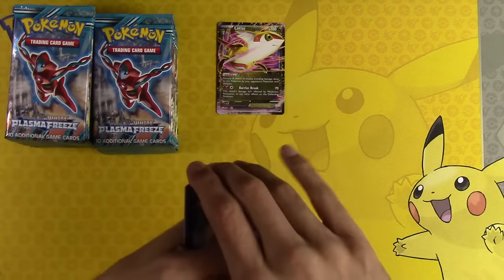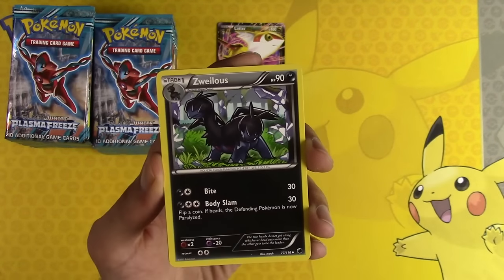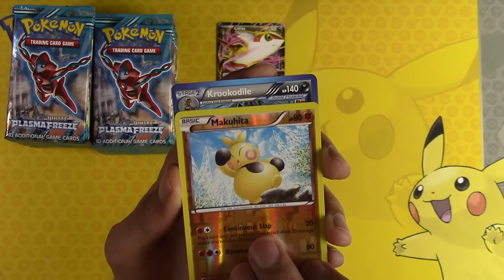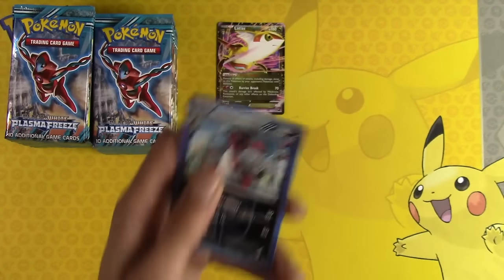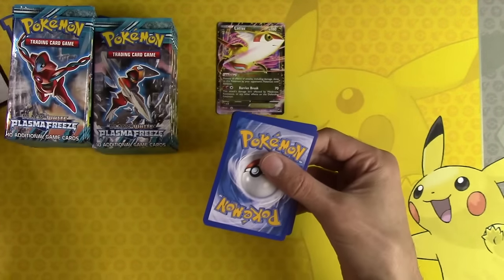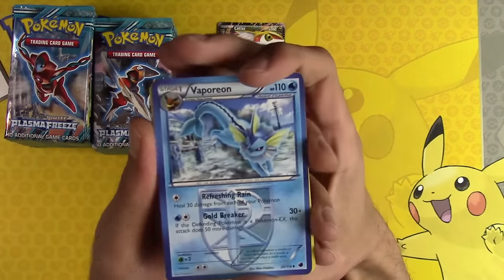I might give out some of the codes in this video - why not? Lairon, Noctowl, Zubulus. I saw the blue, but the blue threw me off there for a second. I was like... but no, it's a Krokorok. I'm sorry. And you can have a code - why not? One Plasma Freeze code. I still think the codes are worth a couple bucks a piece if I remember correctly.